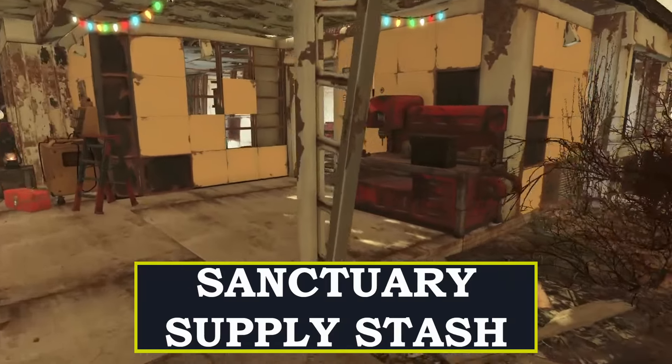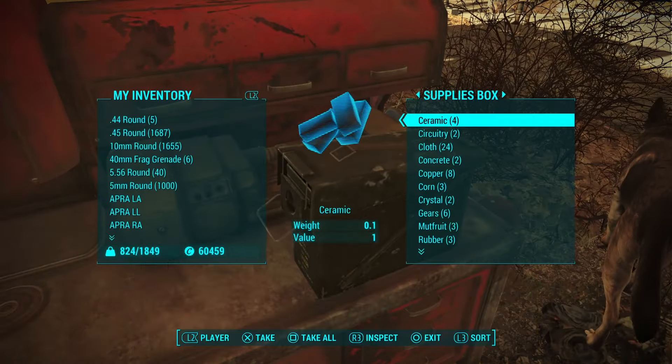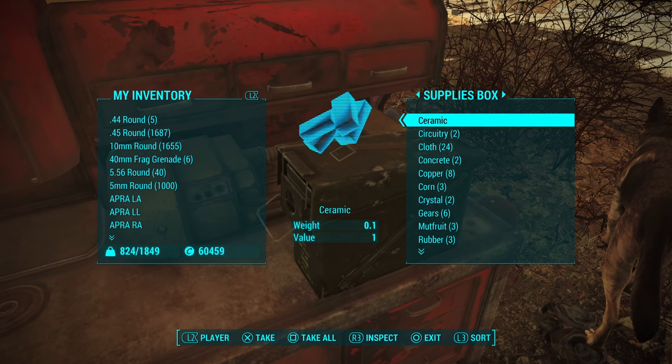Next up we have Sanctuary Supply Stash. This is a really simple one — right on the Sanctuary workstation you'll find an ammo box with a whole bunch of materials for crafting. This is definitely not an overpowered cheat or anything like that. It just gives you a little bit of a head start in establishing your first settlement.